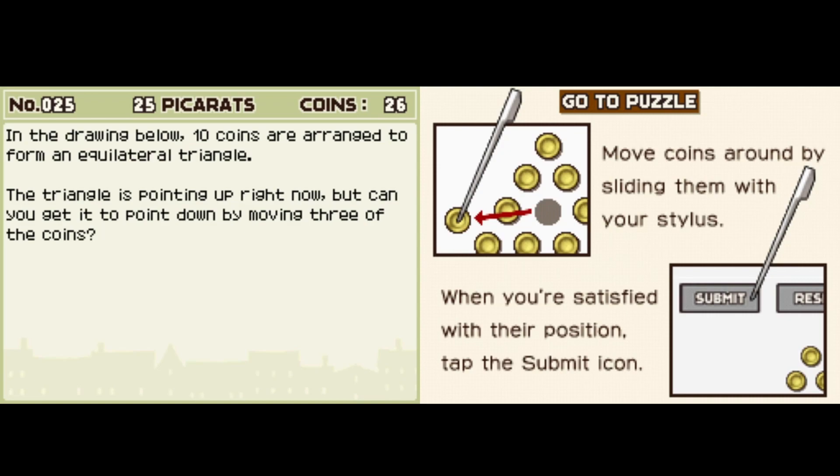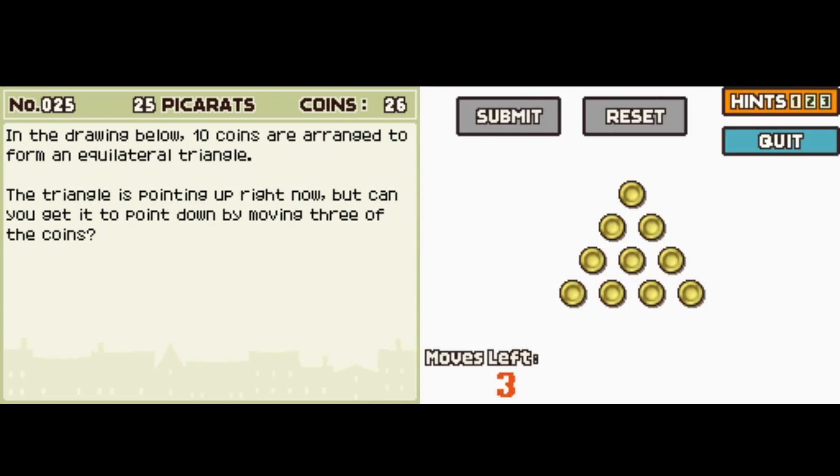The triangle's pointing up right now, but you can get it to point down by moving three of the coins. Move coins around by sliding them with your stylus. When you're satisfied with the position, tap the submit icon. Oh, okay — this one is not tricky at all. I don't know how precise it is, but like, that — right?